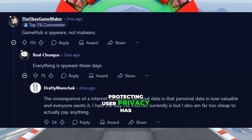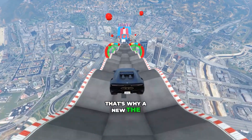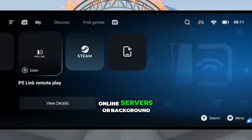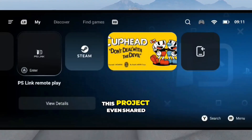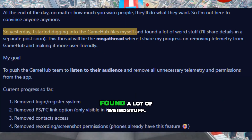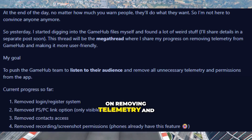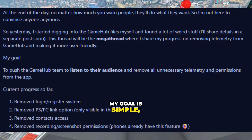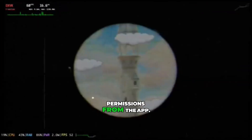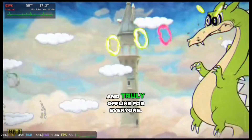Because of all this, protecting user privacy has become a serious concern. People want transparency and control over their own data. That's why a new emulator is now being developed — a completely offline, privacy-focused version that doesn't rely on any online servers or background tracking. The developer working on this project even shared his thoughts publicly. He said: 'Yesterday I started digging into the Gamehub files myself and found a lot of weird stuff. I'll share the details soon, but this thread will be the mega-thread where I post my progress on removing telemetry and making Gamehub more user-friendly. My goal is simple: to push the Gamehub team to actually listen to their audience and remove all unnecessary telemetry and permissions from the app.' This isn't just a small tweak or a mod — it's a movement to make emulation safer, cleaner, and truly offline for everyone.